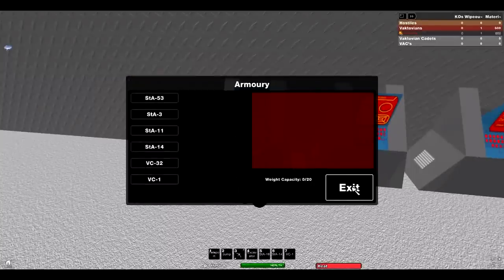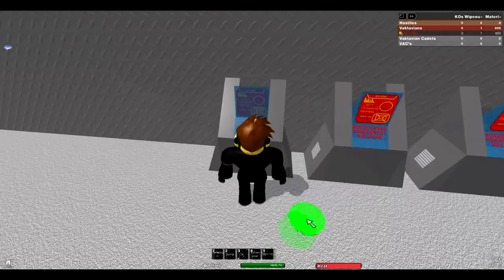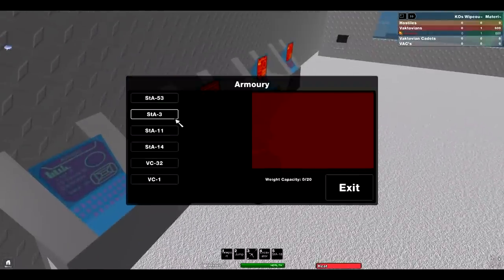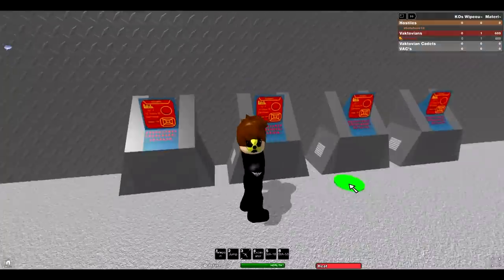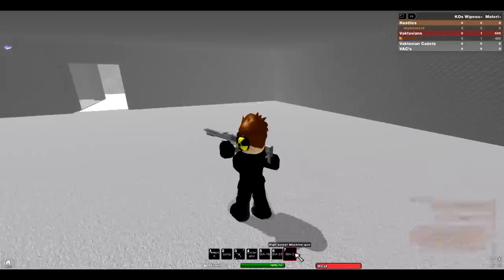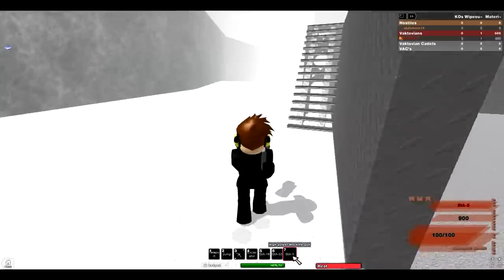When you exit the armory again once your weapons are there and you haven't selected anything, they will indeed be removed. So it's basically a loadout — you change your loadout whenever you touch this part. You can just switch out if you want.